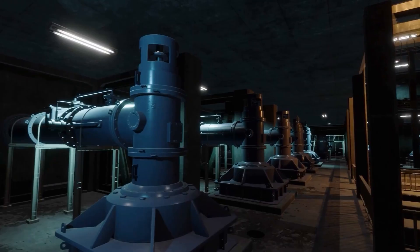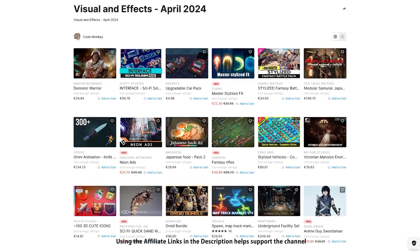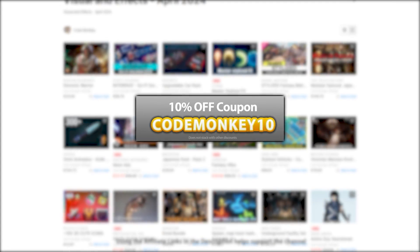This is a list of paid assets and effects. I've already covered the best free new assets and the best tools and systems. As always, there are links to the assets in the description, and as a bonus you can use the coupon code MONKEY10 to get 10% off your order.